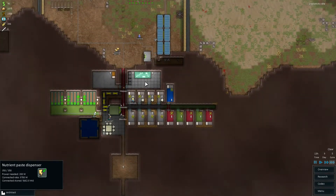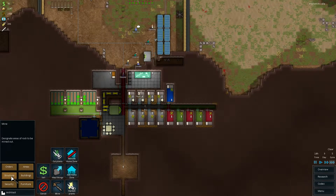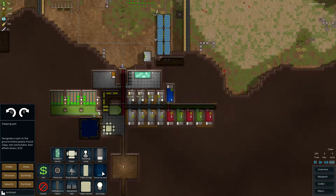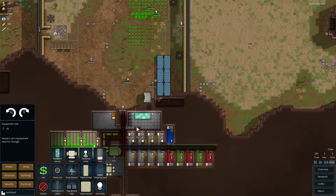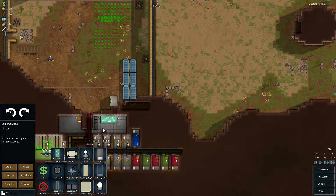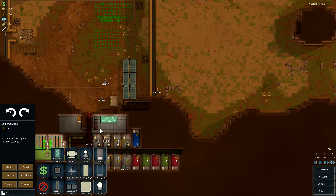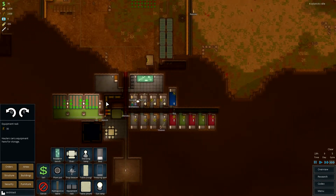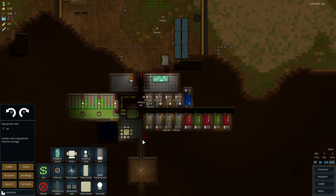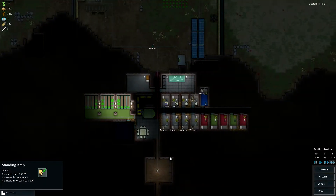How to do that? That's our next mission. I can see we need some more shelves. Where are they? Furnitures. Equipment racks, here. We'll put them down here, so that's okay.